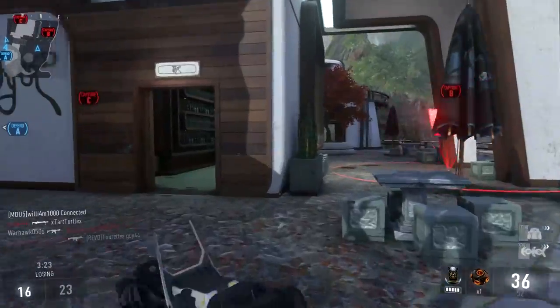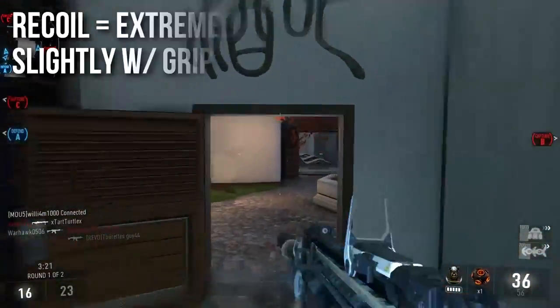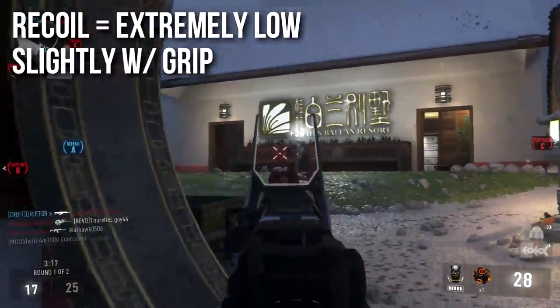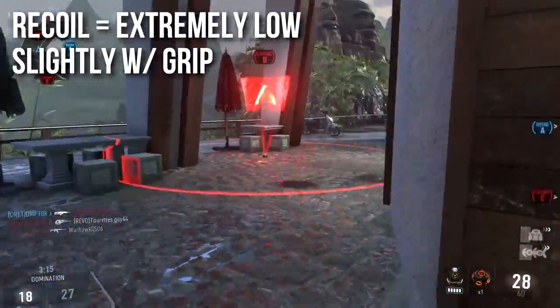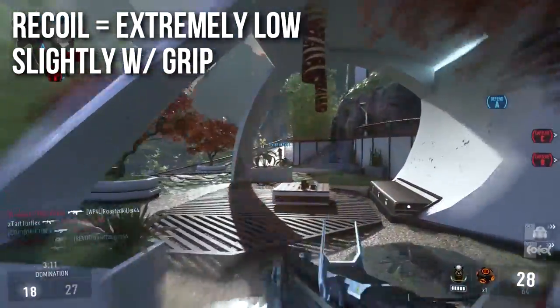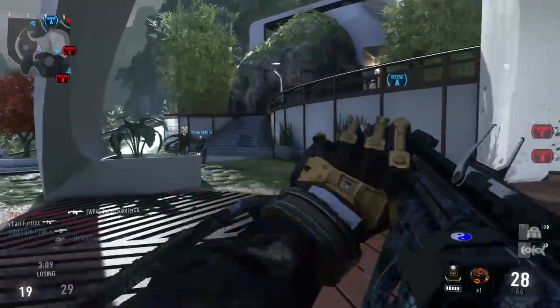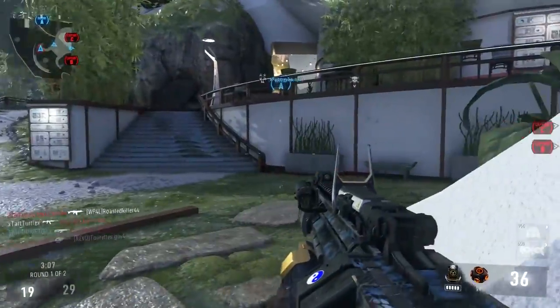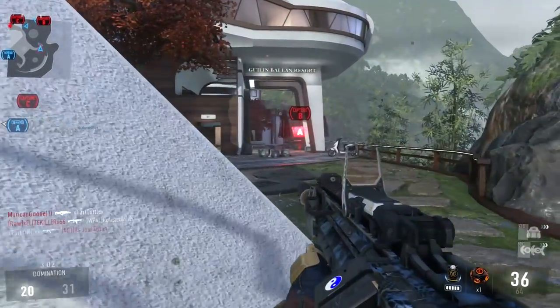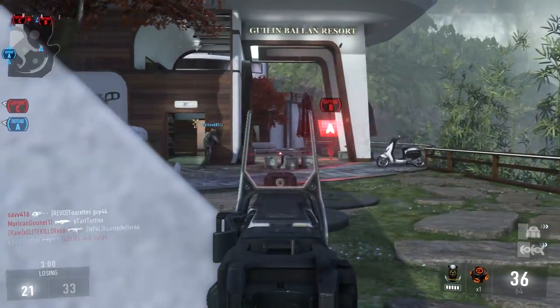The recoil, as per anyone that's ever used it will tell you, is extremely low. It's slightly lower with the foregrip, but not significantly so — I very rarely run the foregrip on this weapon. I don't feel that wall tests are necessary in this episode, because you can physically just watch my gameplay and tell how low the recoil is. It's very easy to handle and doesn't kick very much. Matter of fact, it's one of the most pleasantly kicking guns in the entire game, except for maybe the ARX, but it has much better damage.